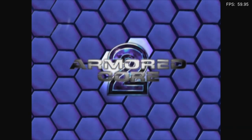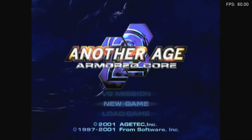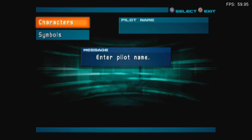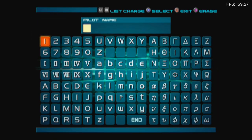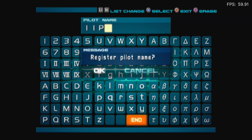Armored Core 2. New game, and I have to do all the usual stuff. Please enter your name. Enter pilot name. Sadly, you have to use the D-pad. I forgot where P was. There we go.